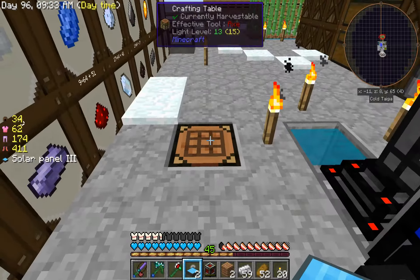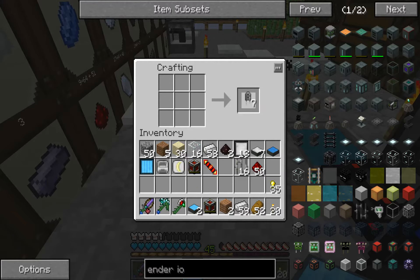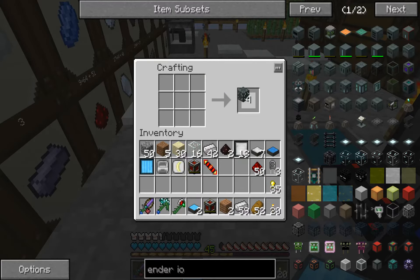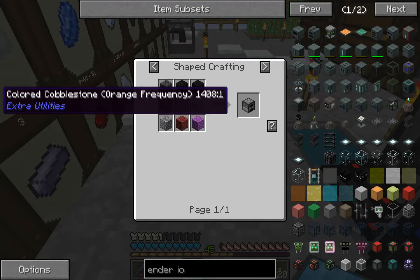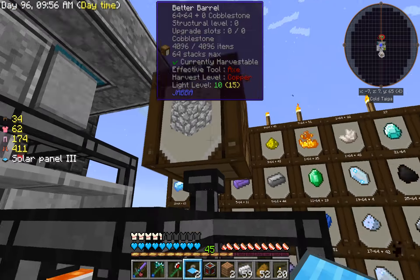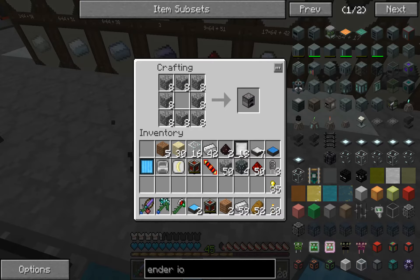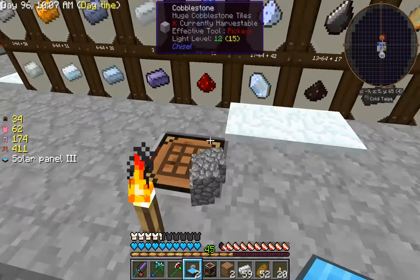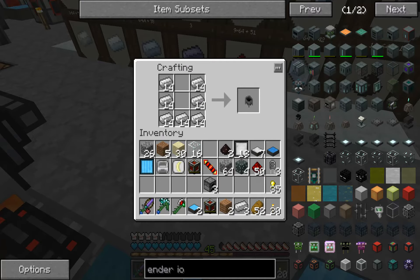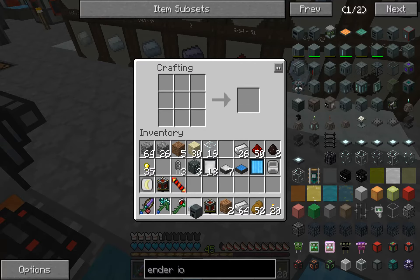I don't have the grid stand, let's try that one more time. Then let's make the frame. Three furnaces, one cauldron, and one alloy smelter. Not bad.